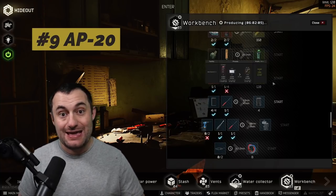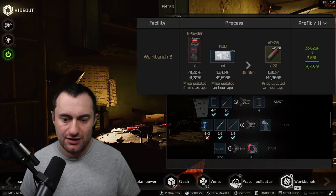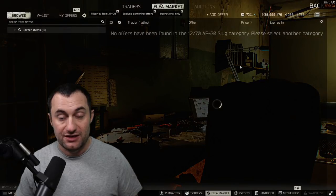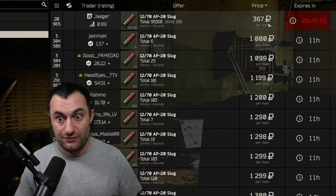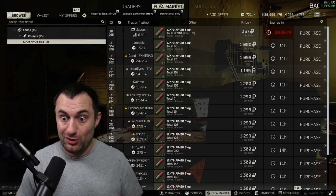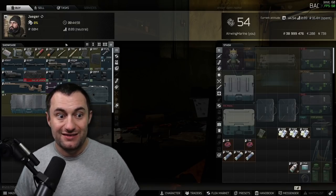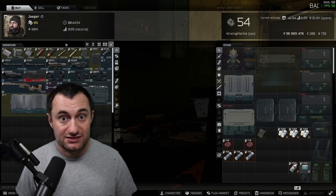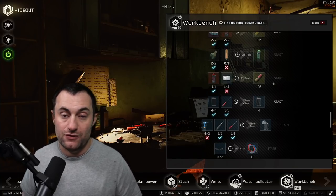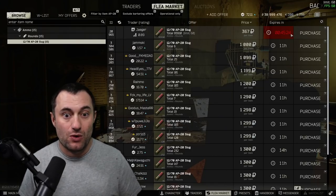At number nine, we have AP 20. A lot of people may think this should be higher on the list, but it's not because it's bad — there are just so many other good crafts. The reason it's on the list is because it's locked behind Jaeger 4. If you want to buy AP 20 from traders, you need Jaeger 4 — it's 367 rubles. Without that, you're spending 1,000 to 1,500, and late or early wipe these push 2,000. Jaeger 4 can be hard to get — I know guys at level 40 or 50 who've never done a Jaeger task. So they're forced into buying from the market or crafting it, especially early wipe.